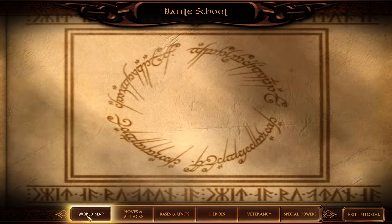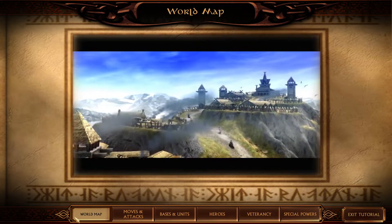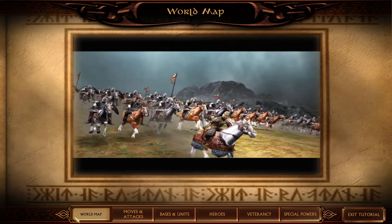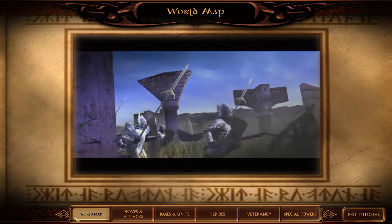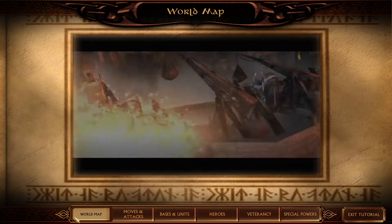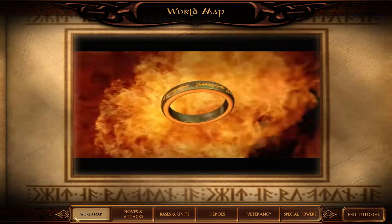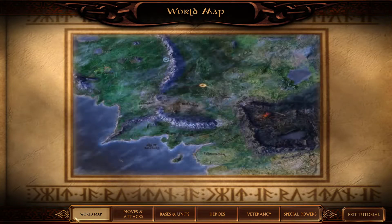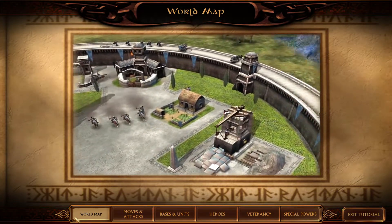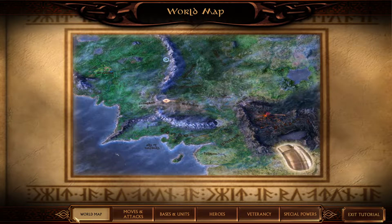We're going to start with the world map. You will command the armies of good and evil. Conquer the lands of your enemy and seal the fate of the One Ring. There are two main portions of the game: The Living World and Battle Mode. The Living World map will allow you to survey all of Middle Earth, and it is from here that you will make high-level strategic choices.